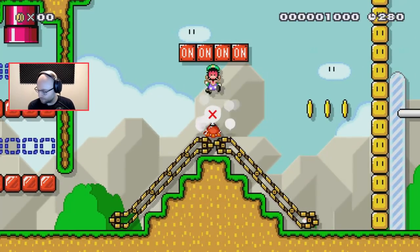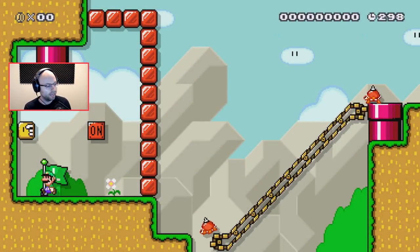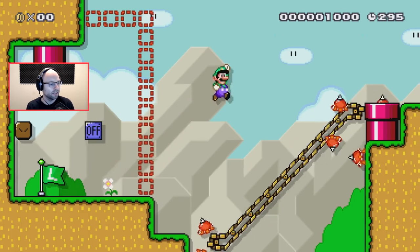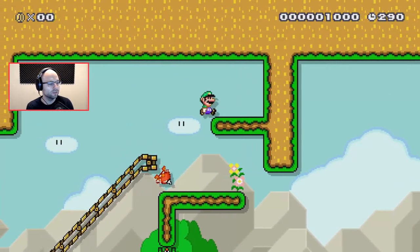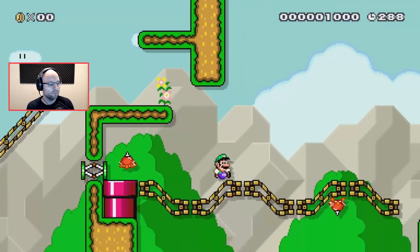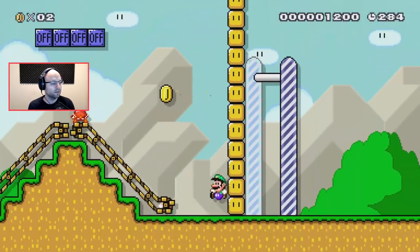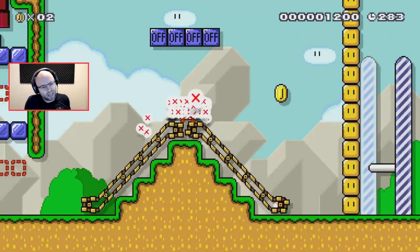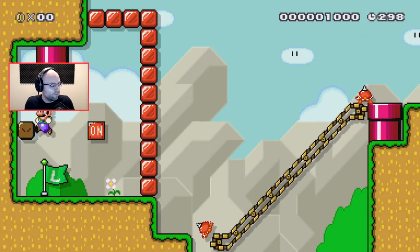I bet it's easier to just jump over him — to actually do the cycle over and over. But he's relying on you getting mind-flooded there. We made it past the hard one too — that's the tricky part. I actually think a crouch jump might work better there. You could also just go slow. Or you could just be better.